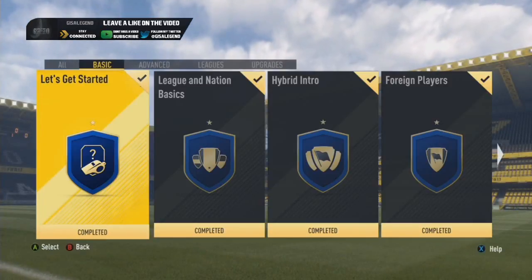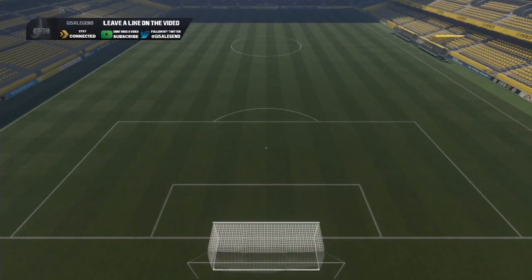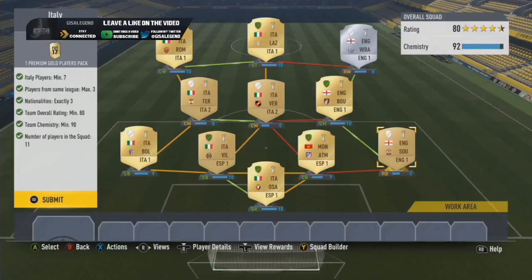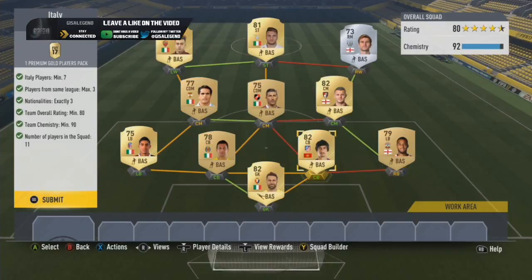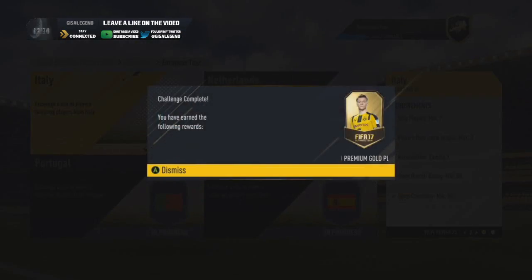Premium Electrum players pack — maybe worth 25-30k. European tour is next, Italy for this one, nice and easy. I went a mix of Serie A, Calcio B and the Liga Santander. Ryan Bertrand is at right back just because I needed a high enough option — in reality I could have gone a silver right back from League 2, the Championship or even the Premiership. I just wanted to make sure it was all one league with a high enough rating and enough chemistry. Serie A is the only player I'm kind of regretting giving up, the Osasuna version, but I'll probably pack or buy him again soon. Premium gold players pack for that — a good start.